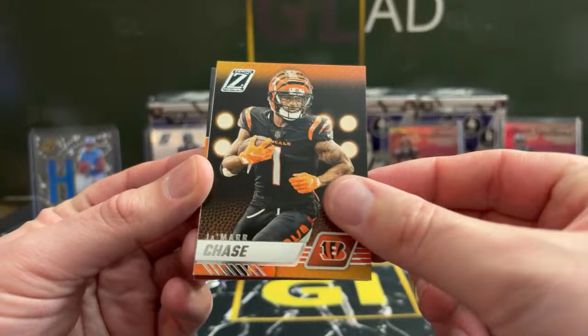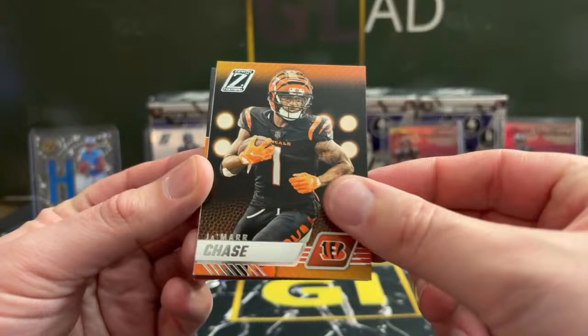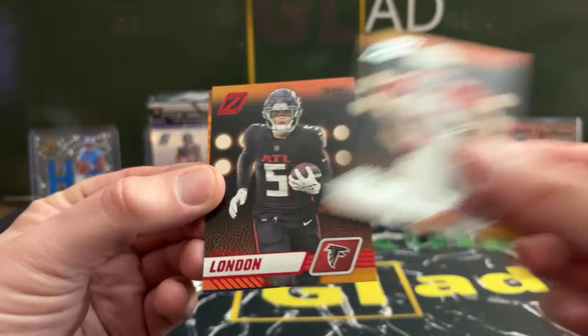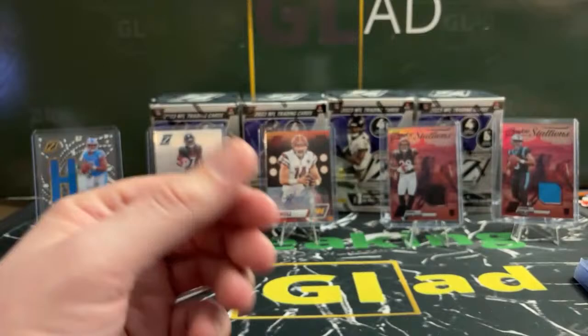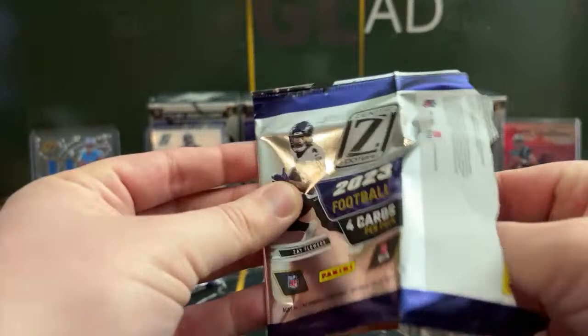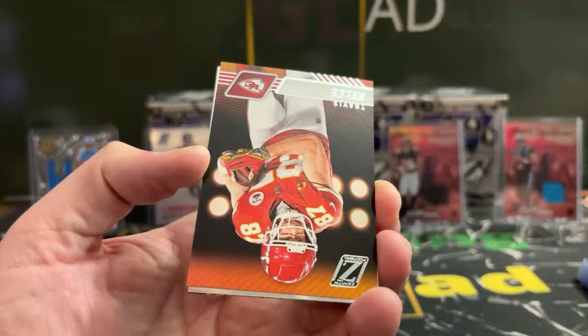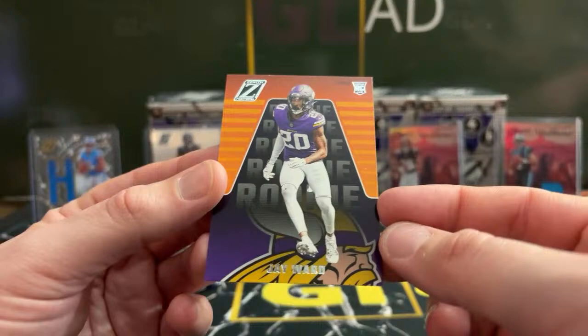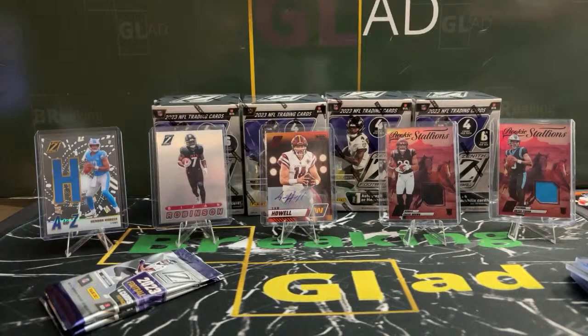Kayvon Thibodeau, Jamar Chase. Nice Justin Jefferson on the Pacific Collection. Michael Mayer. Aaron Donald, James Conner, Drake London red zone, and Byron Young. Let's get something numbered here. We usually get a decent amount of numbered cards out of these. Damar Hamlin, Travis Kelce. Nice Jamar Chase going to Brandon and the Bengals. NJ Ward Vikings.